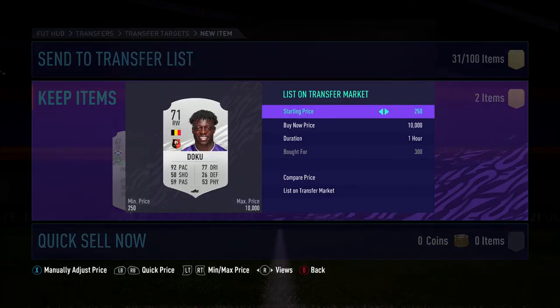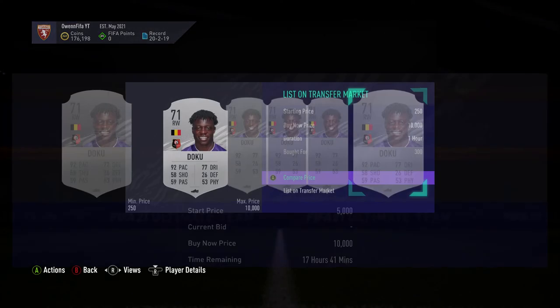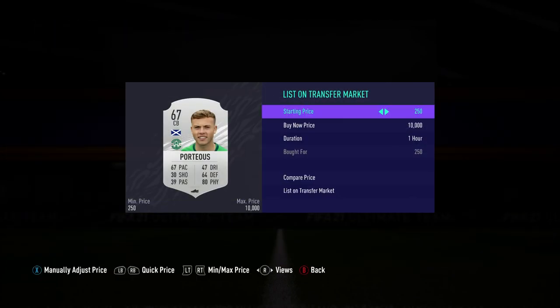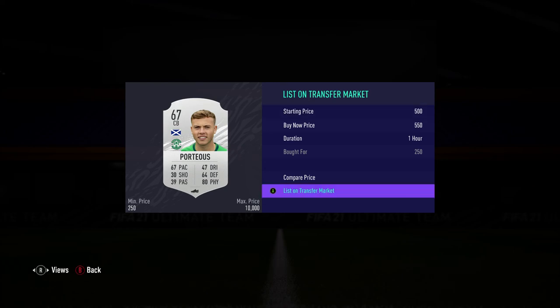Doku — 300 here. Sorry, I was yawning there, that's really unprofessional. 2,500 for Doku. This one was one I listed up quick for a quick sale just to show you what I do. Normally if I had fewer coins I'd care more, but now I can list up for the same price.